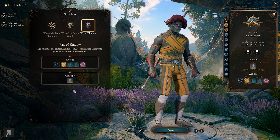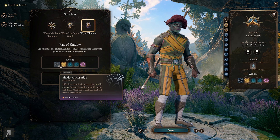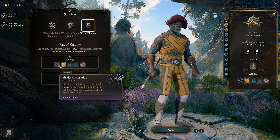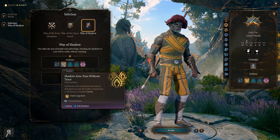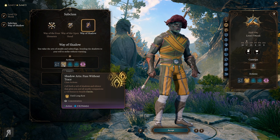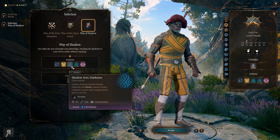Way of Shadow: you valor the arts of stealth and subterfuge, bending the shadows to your will to strike without warning. You can hide from enemies by succeeding stealth checks - stick to the dark and avoid enemy sight lines. Attacking or casting a spell will reveal your location. We can call forth a veil of shadows and silence that gives you and all nearby companions a plus 10 bonus to stealth checks. That's actually insane - that sounds incredibly powerful.